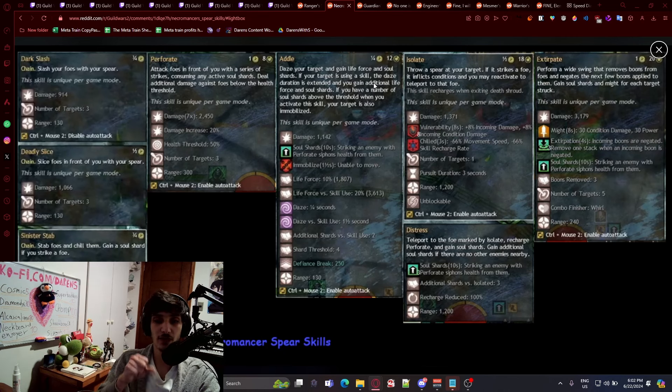If you have a number of soul shards above the threshold when you activate the skill, your target is also immobilized. Number four throws a spear at your target — if it strikes, it inflicts conditions and you may reactivate to teleport to that foe, gaining soul shards. You get additional soul shards if there are no enemies nearby, which would probably be very good for single-target bosses. Number five is an AOE ability that performs a wide swing removing boons from foes, negating their next boons, gaining soul shards and might for each target struck.